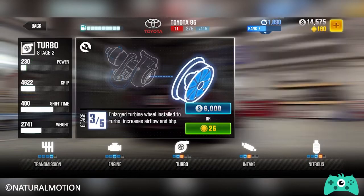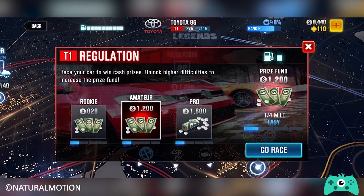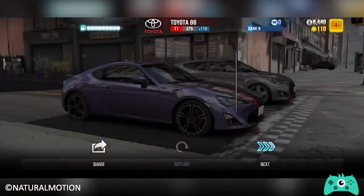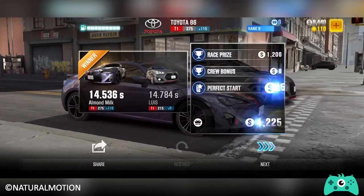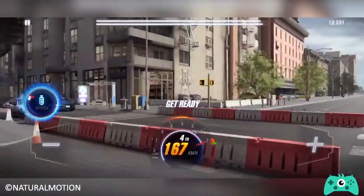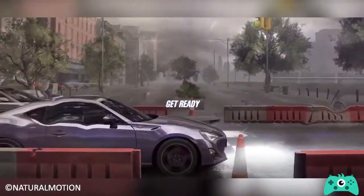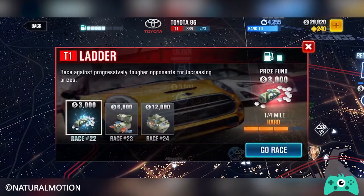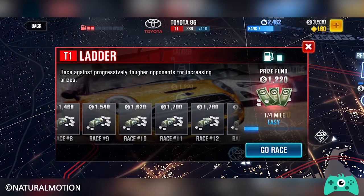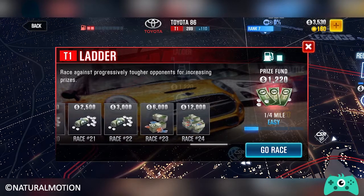Regulation races are mini races that you can infinitely enter as long as you have fuel. They offer smaller rewards than other race types, but it is the best way to grind for cash to do car upgrades, especially when your car is too weak to progress in the crew battle. In ladder races, as the name suggests, you race your way to the top of a proverbial ladder to gradually earn big prizes. Starting as a newbie racer at a Tier 1 ladder, rewards increase as you move up. There are 5 ladder tiers averaging at 30 races each, with the first tier having 24 races.